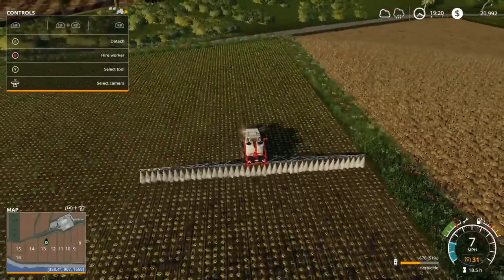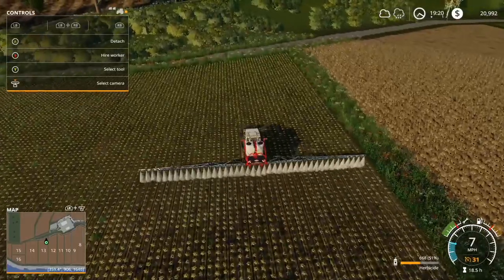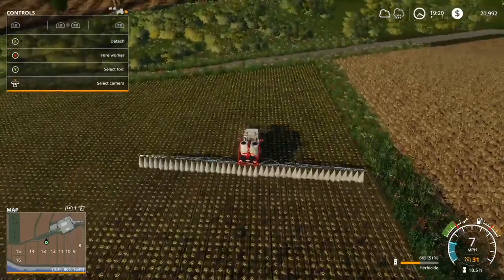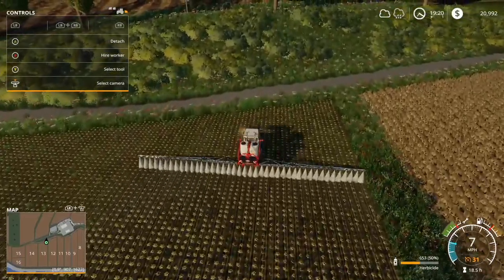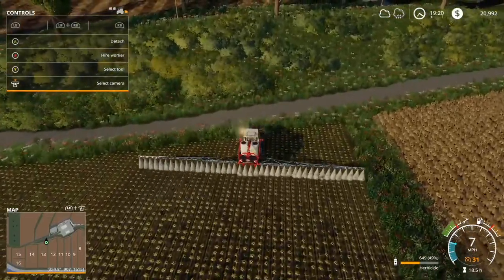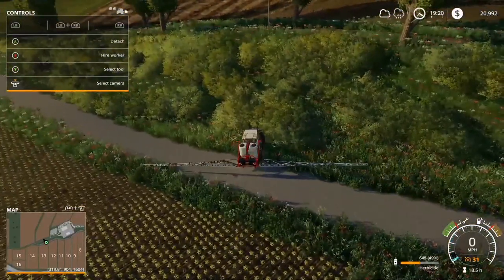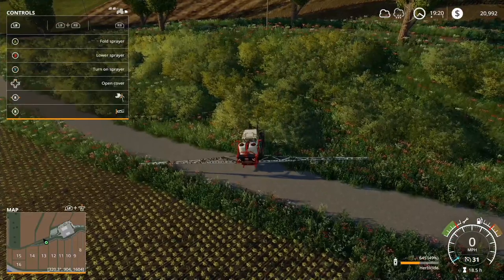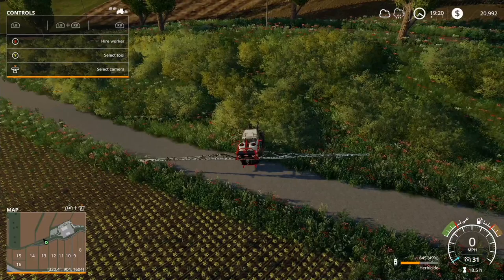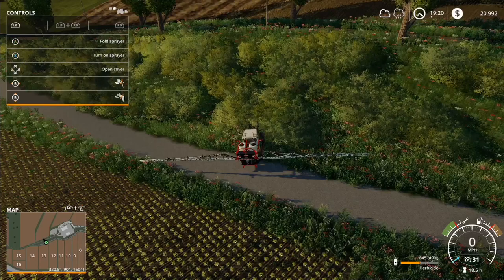All right guys, we picked up a spring contract. We're renting this herbicide sprayer right now to do our own field anyway, so we may as well use it and collect some money at the same time. Most of the harvesting jobs so far have been potato and sugar beets, so we're going to hold off on those for now, get through this fertilizing, and see what's next available.